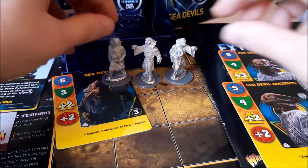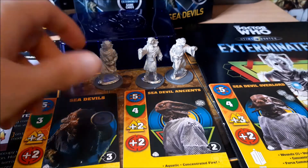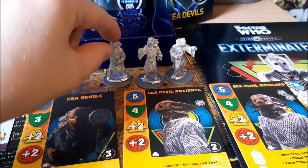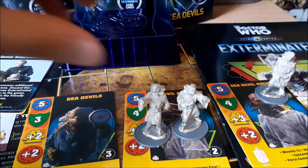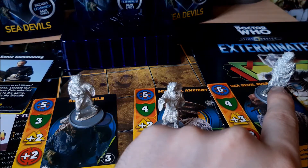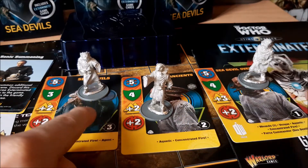Another issue is that, as you may notice from the card artwork, none of the artworks actually match up with the sculpts. That's fine because you can obviously just decide which sculpt represents which character. I kind of like looking at this particular sculpt as the Overlord. However, once you start bringing in more than one pack, you're going to need one unique sculpt for the Overlord, a unique sculpt for the Ancients, and a unique sculpt for the Sea Devils grunt.